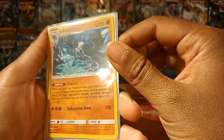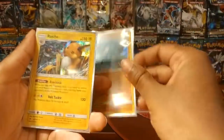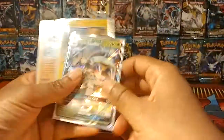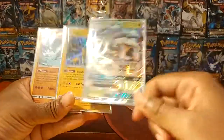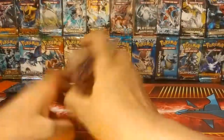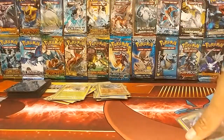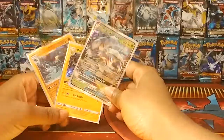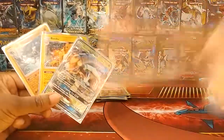To end this off: we got a holo Lucario — you can't really tell that it's holo in these sleeves, but I promise you it is. We got a holo Raichu, which you just saw, and our best hit is a Golisopod GX. I know it's not the best GX, but hey, it's a GX and I'm happy with that. Anyways, thanks again you guys for joining me. Stay tuned hopefully for next week for a new video. Don't forget to like and subscribe — see you guys, peace.